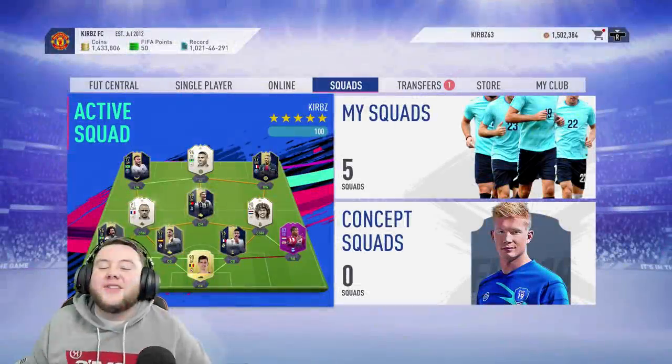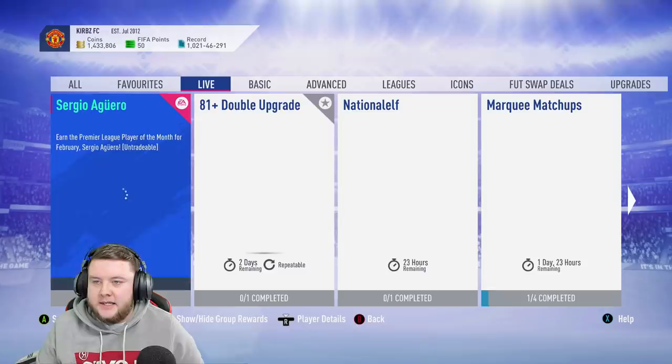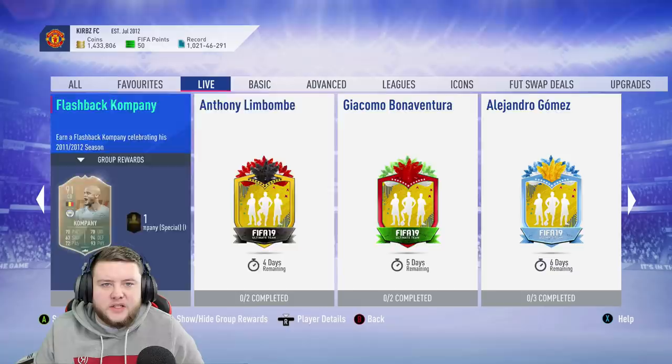How's it going guys, hope you're doing great and welcome back to some more Foot Carnival content. It's just gone 6pm and let's have a look at exactly what EA Sports are gonna release today. We have the Nation Leaf mega pack, and Alejandro Gomez which is a 90-rated card, which we're definitely gonna go check out and see how good this card is.